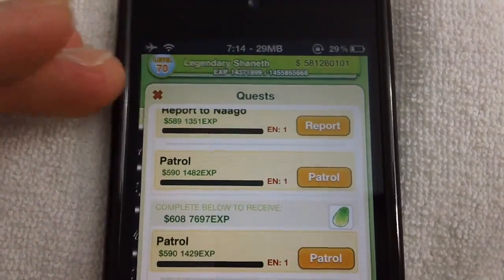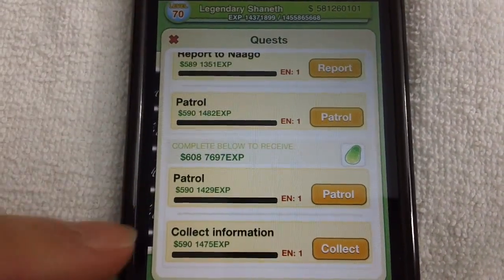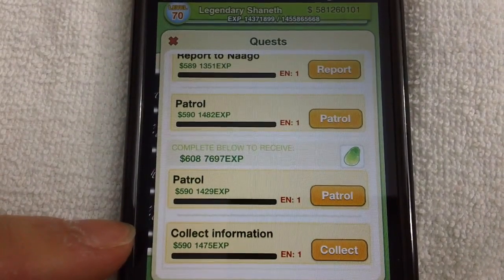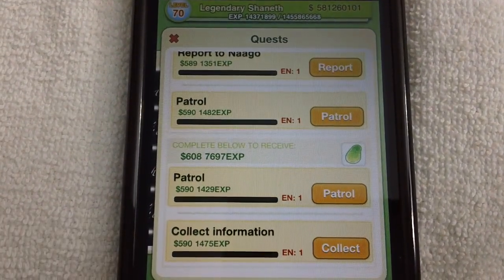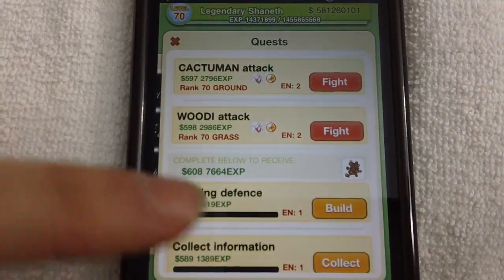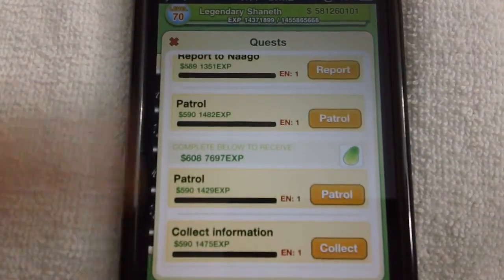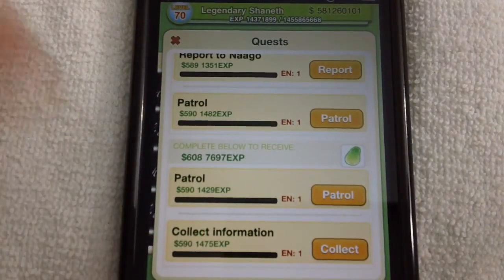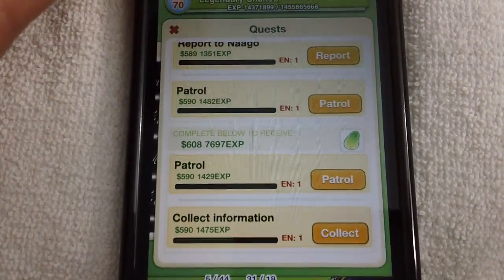When I was grinding from level 62 to level 70, I left this quest at the bottom and the experience payout was still like 700 or something. Every other quest was like 1400 to 1500 experience, some were close to 3000, and this one down here was like 700. So this quest will always stay at the bottom — just don't touch it and you will get bosses to appear a little more frequently, depending on the chance ratio.